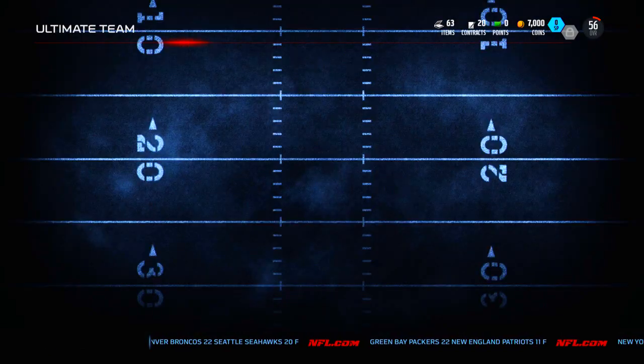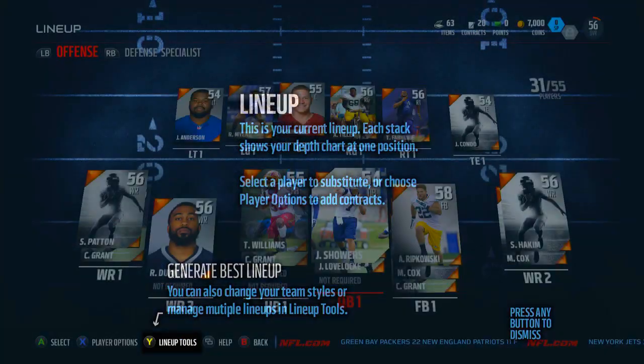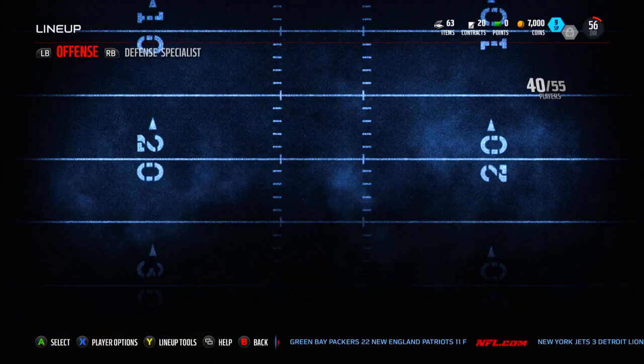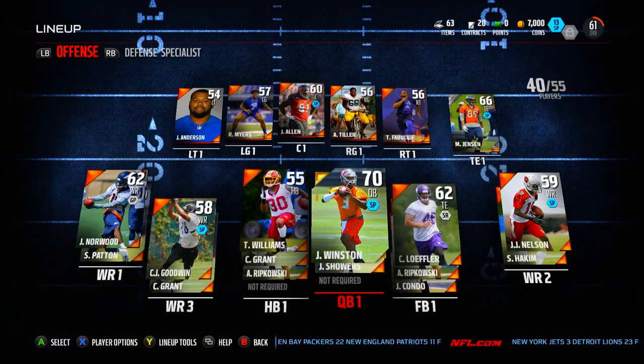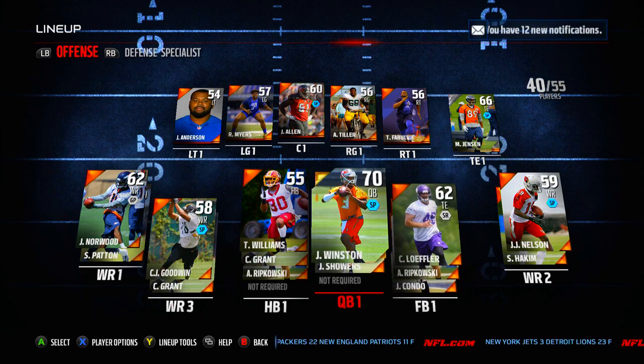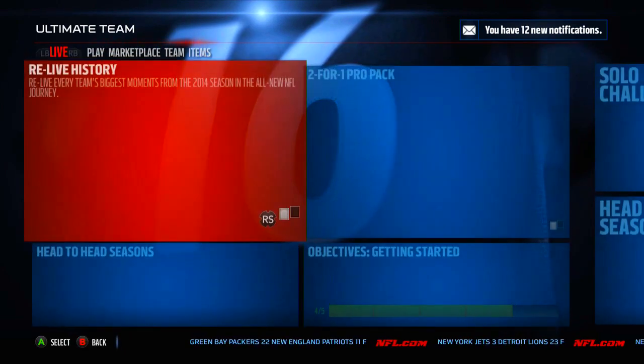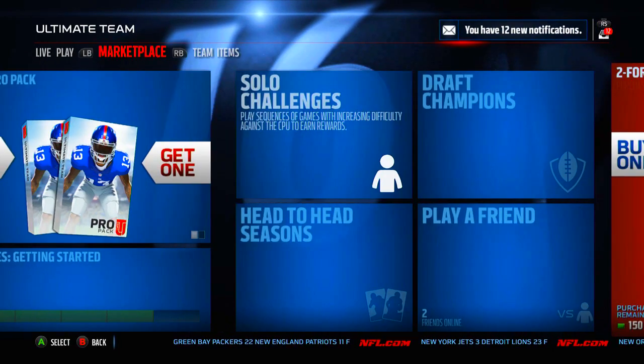Use the lineup tools to generate best lineup. You just press Y and then generate best lineup. I'll do best overall. Looks like we're going to be a 61 overall to start it off, but we're going to be opening some packs so it shouldn't be a big deal. Let's go take a look at the sets and see what we can do with the loyalties.